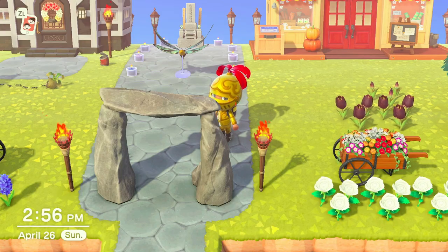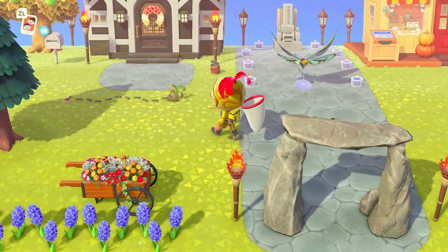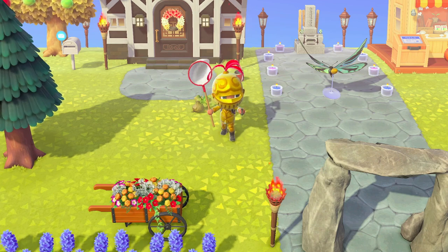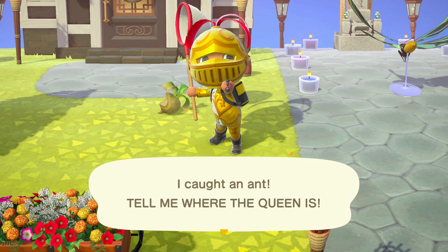Once you have spoiled turnips, just leave them on the grass outside, and a stream of ants will spawn practically as soon as you walk away from the turnips. They're pretty easy to find. Part of the problem with the fly is that because the ants are so common and they interact with the turnip, they can keep the fly from spawning.